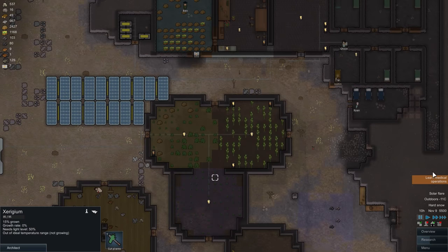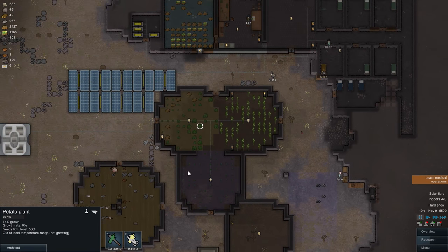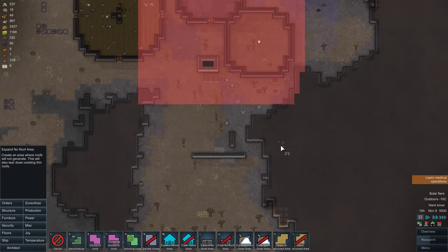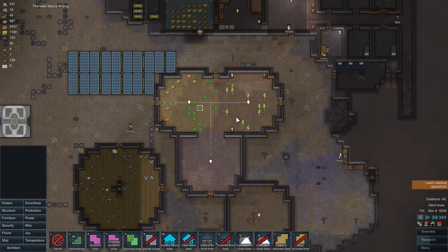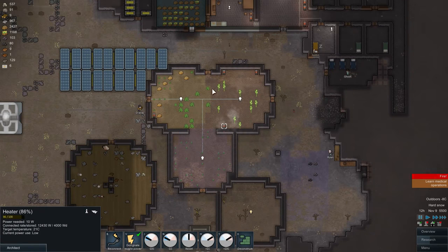While we are here I will show you something — we had a solar flare happening. As the game progresses, look at the plants in here: they are slowly dying and disappearing. The way to deal with this problem is to go to your zones and expand the no-roof area. You want to temporarily create a no-roof area — you can select the entire map like that. The plants will survive now; they will not grow, but that stops them from dying. The only problem is the heaters will lose some heat because they are outside, but that's something we can deal with.